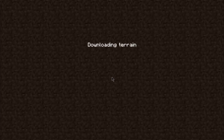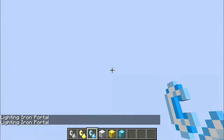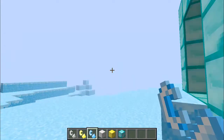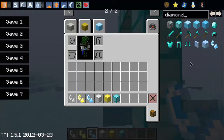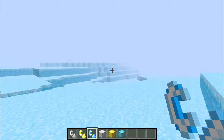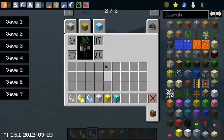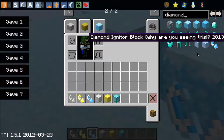That one has diamond golems in the diamond dimension. This mod's clearly a work in progress. You get diamond golems — and in the creative inventory there are things listed as 'why are you seeing this,' which is just placeholder text. Diamond grass, diamond rock, diamond igniter block — all with 'why are you seeing this' placeholder descriptions.